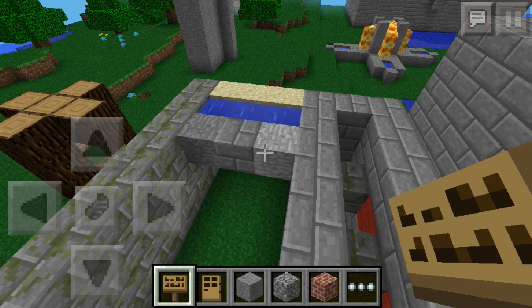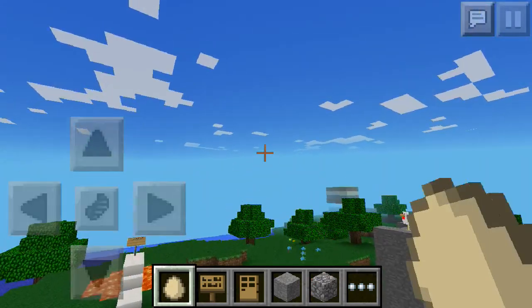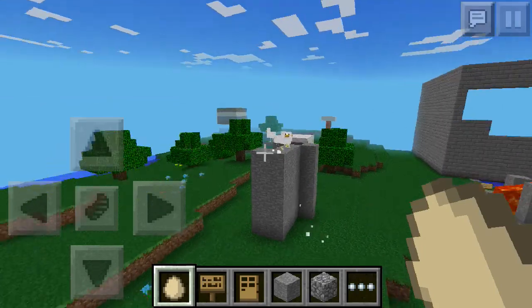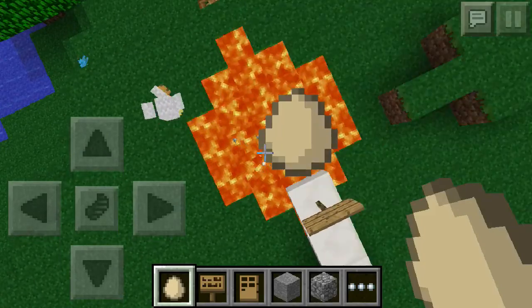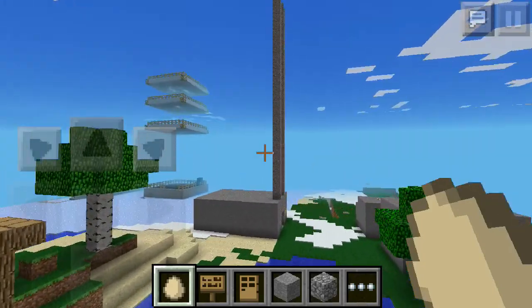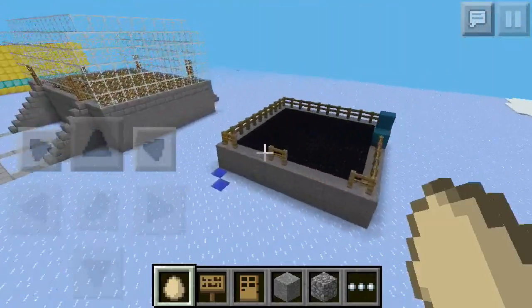You also can't place trapdoors. And look what happens when I throw an egg — this is what you'd do to throw a single egg, but a whole bunch of eggs get thrown instead. That's a funny glitch that people have been playing around with.